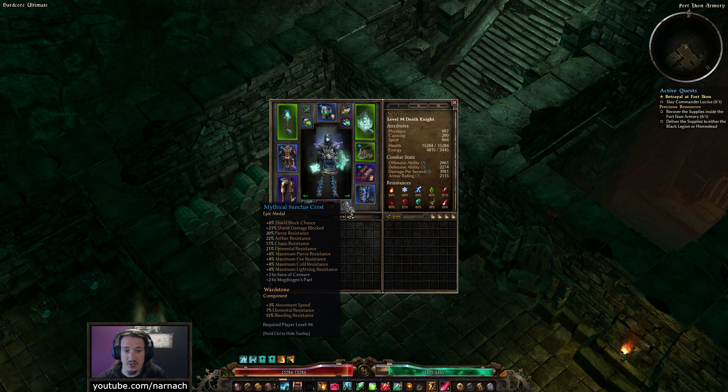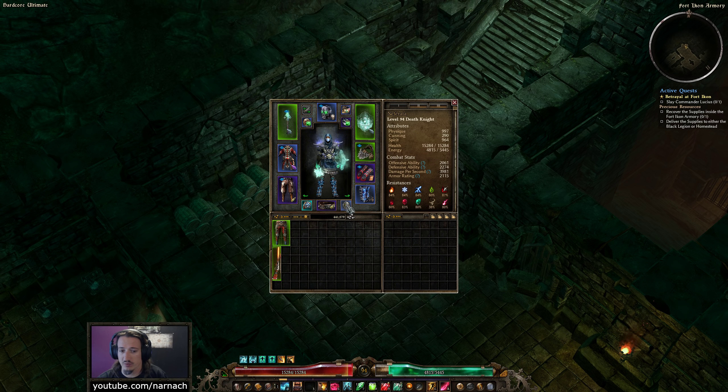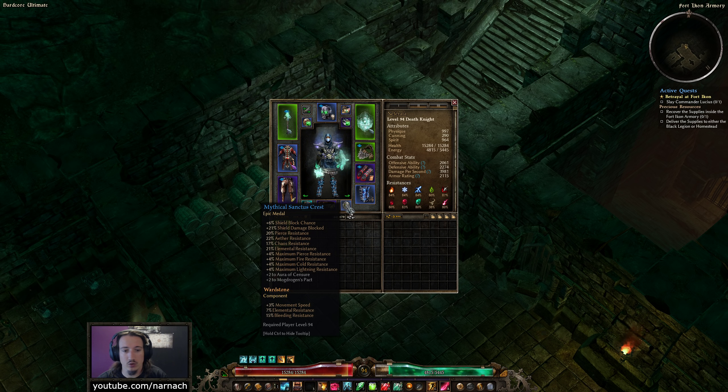I think before this we were at 56%, so we're blocking quite a lot more. We also block a little bit more damage every time we block, which is nice. There's a bonus to pierce, ether, and chaos resistance, as well as elemental resist, and a bonus to the maximum resistance for pierce, fire, cold, and lightning, all four percent. There's also a bonus to Aura of Censure — that's an Inquisitor skill — and Mogdrogen's Pact, which is a Shaman skill. But even without the skill bonuses, this is a terrific item.